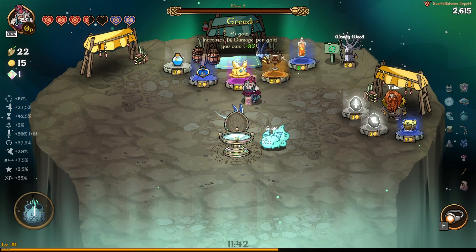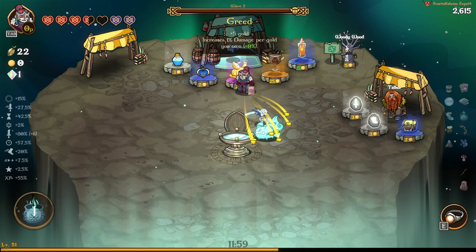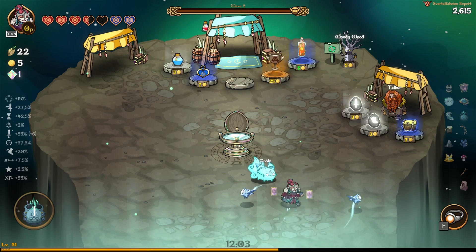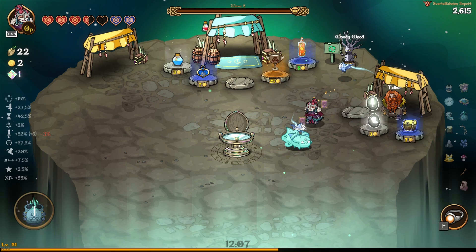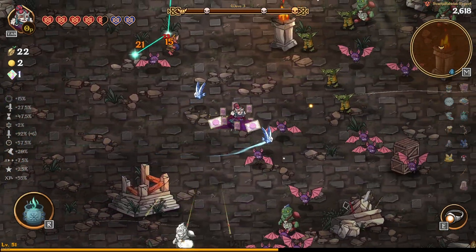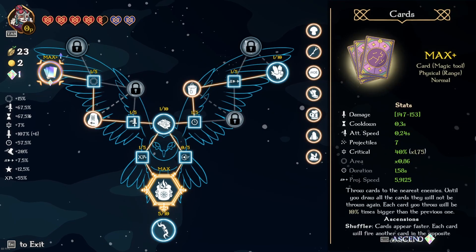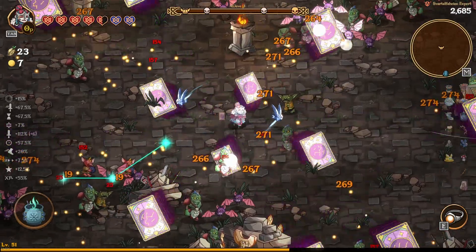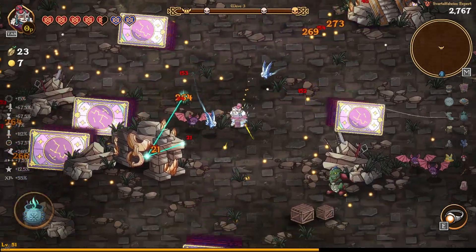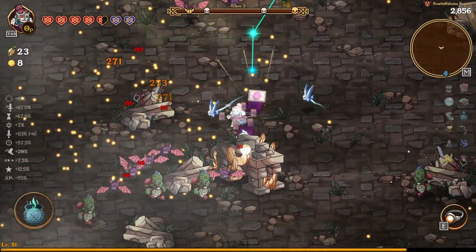Another thing to note: relics now have colors. There's white, blue, purple, and gold — so we'll call them Common, Rare, Epic, and Legendary — and their price changes depending on the relic. We picked up Greed here; it helps with damage. We can grab a Rune — look on the left, it increased our damage bar by five percent. You need a lot more gold now when you're in the shop, so you need to be careful what you buy and only take relics that really work for your build.